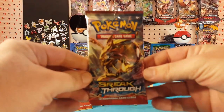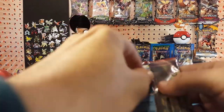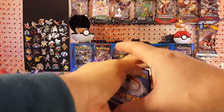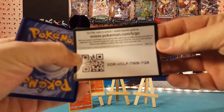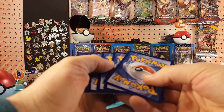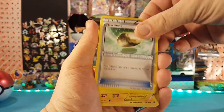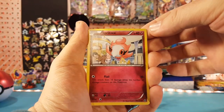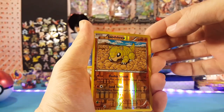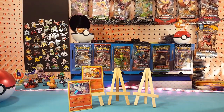The final pack of this box is Breakthrough. Let's see if we can get a little more luck. We'll go with another Legendary Treasures code card. We have Houndoom, Spare Link, Floatstone, Magneton, Remoraid, Spritzee, Cyndaquil, Hoothoot, Misdreavus. Sandshrew is the reverse, and Lucario is the regular rare. Not quite any more luck out of that box, but that is alright.